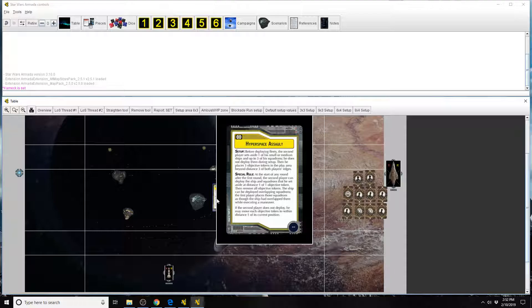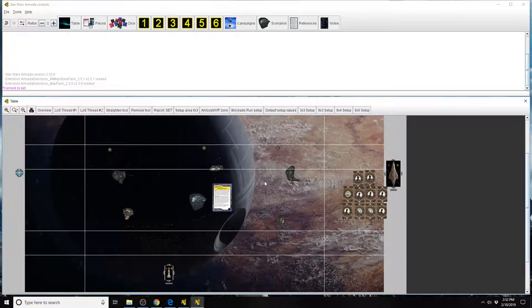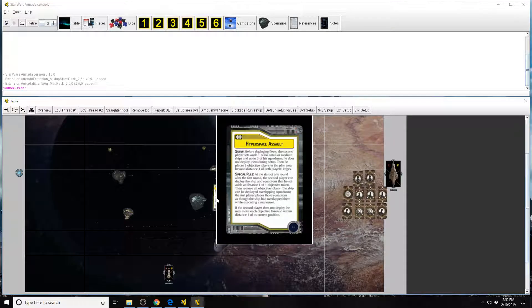The special rule reads: at the start of any round after the first round, the second player can deploy the ship and squadrons that he set aside at distance one of one objective token. Then remove all objective tokens. The ship can be deployed overlapping squadrons, and the first player places those squadrons as though the ship had overlapped them while executing a maneuver. If the second player does not deploy, he may move each objective token to within distance one of its current position. So the first round you cannot deploy your ship from hyperspace, but any round after the first you can.